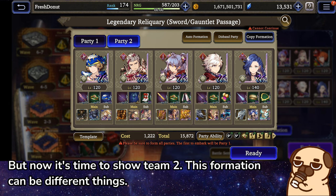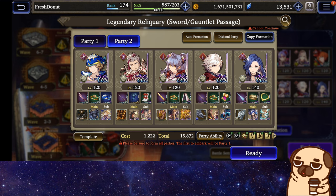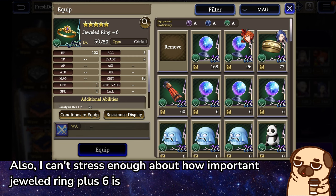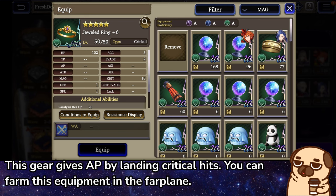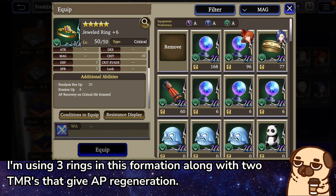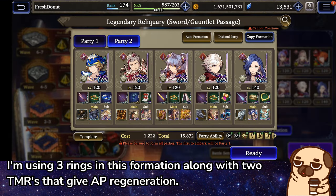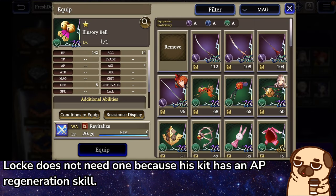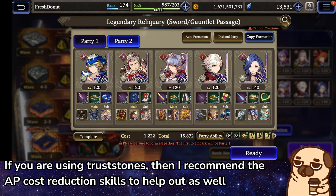Now it's time to show Team 2. This formation can be different things — mono element slashing teams will have the most success in completing the last levels. I can't stress enough about how important Jeweled Ring plus 6 is. This gear gives AP by landing critical hits, and you can farm this equipment in the Farplane. I'm using 3 rings in this formation along with 2 TMRs that give AP Regeneration. Locke does not need one because his kit has an AP Regeneration skill. If you are using Trust Stones, I recommend the AP Cost Reduction skills to help out as well.